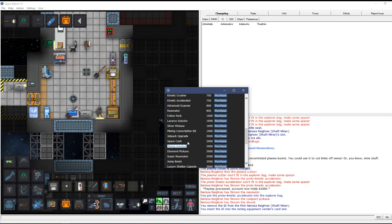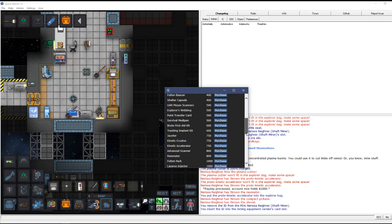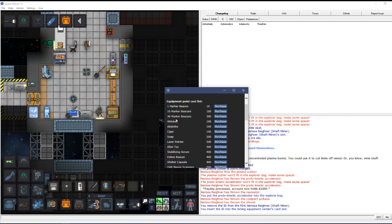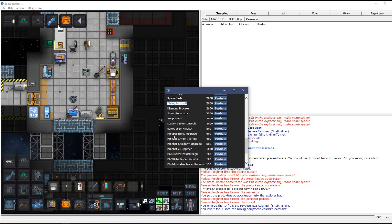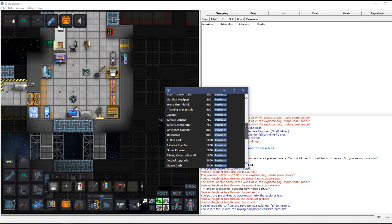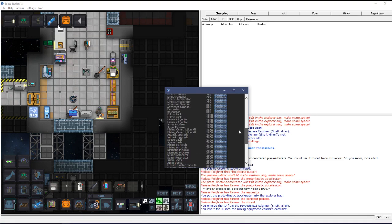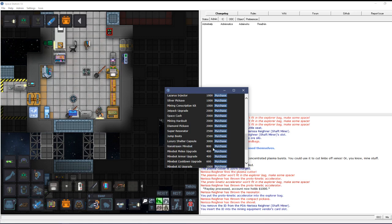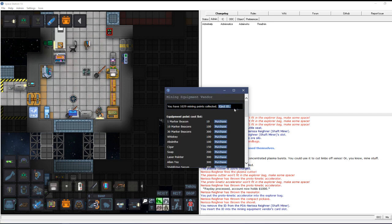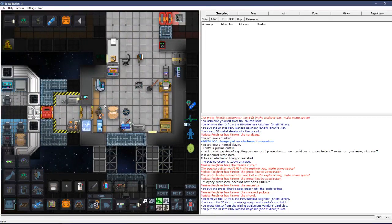We've only got a thousand points so we can't afford the hard suit right now. There's a lot of stuff — you'll need to experiment. There are mine bot upgrade modules, and when you use that voucher I showed you earlier, you can get a little mine bot that will go around and mine for you. That's how you use your ID with your points. Let's head back down and I'll show you some more things.